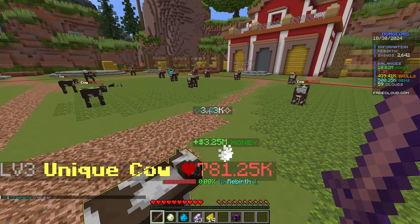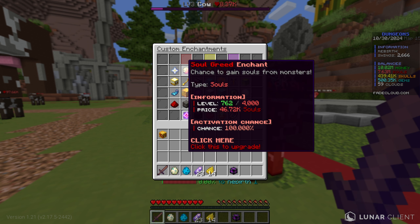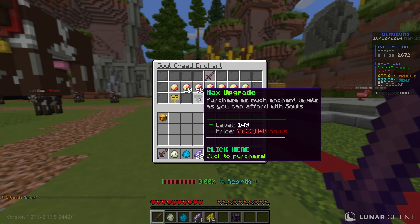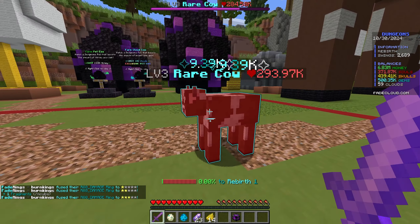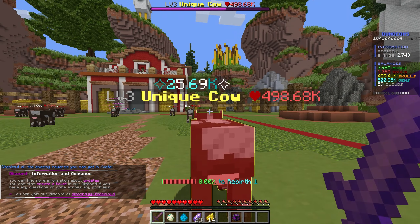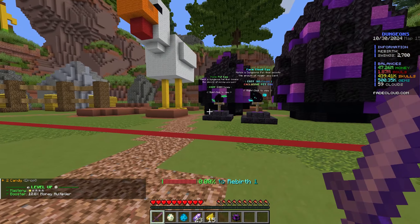Now killing a pig gives plus 12.5k, and a rare gives plus 62k. Typing slash zones shows we need 825k for stage three, so after killing a couple more I unlock it. Stage three monsters have 97,000 health, which takes a little longer, but killing one gives plus 200k — that's a ton of money. There's also more to the server than just killing mobs and buying pets: there are enchantments and sword upgrades accessible by right-clicking the sword.